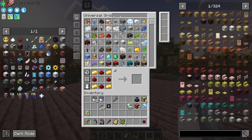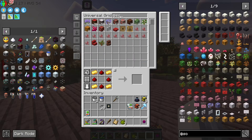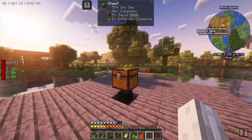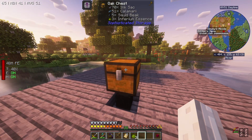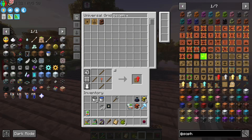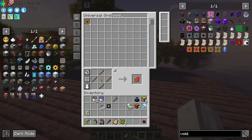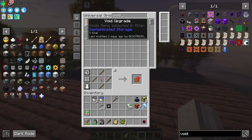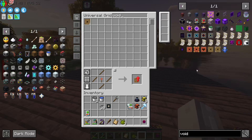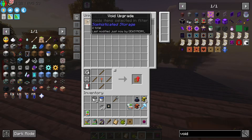The first thing I'm going to do is sophisticate this chest. The reason we're going to do that is so that we can get that same void upgrade that we were messing around with previously. Void selected items in a filter. Void items selected in filter.